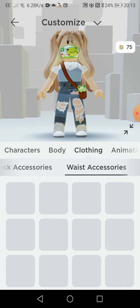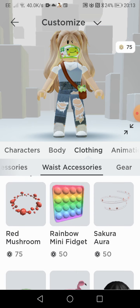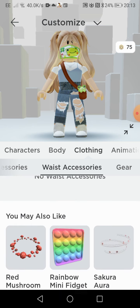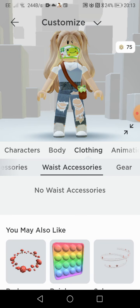No back accessories. No way — they've got a puppet, a red mushroom, oh my gosh, and a lily pad! I want a lily pad so bad. Okay, so this is how it's looking.